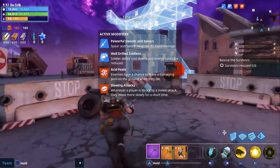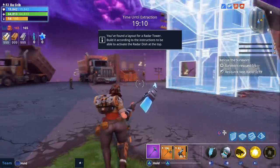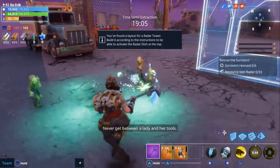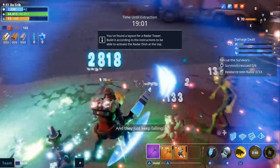I also believe they made some changes to the constructor's plasma grenade as well — it seems like it fires more quickly but does a little bit less damage. I'll go ahead and pull up some gameplay of it so you can see it, but yeah, that was another thing that changed with today's update.